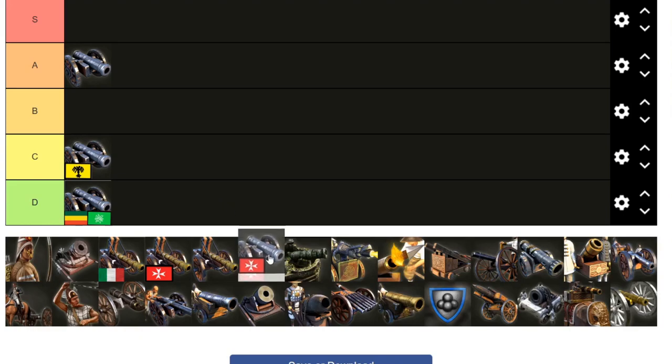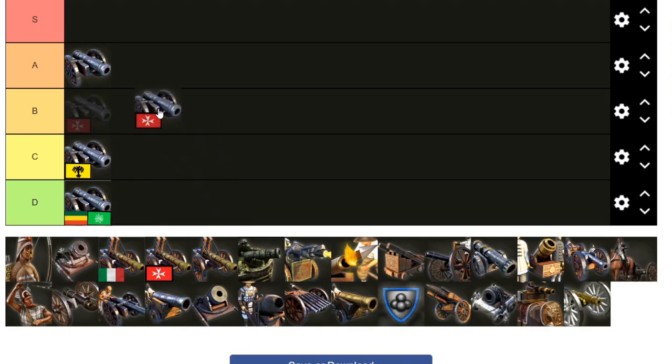Here's an interesting question: where would you put the Malta falconet? Falconets play a pretty significant part in Malta's military, but they don't have a two-falc shipment so you can't really fast-fortress into them. It's also particularly important for Malta because they actually don't have heavy cannons or horse artillery, so the falconet is more significant to them. I think it could fit into B tier. Yeah, B tier is appropriate — it is what they're relying on, but it lacks the oomph of a two-falc shipment.